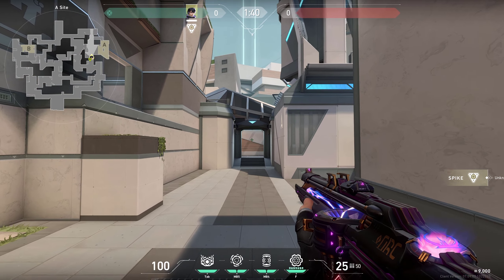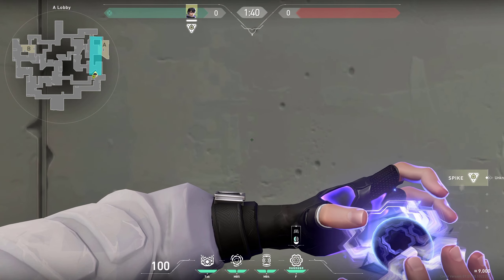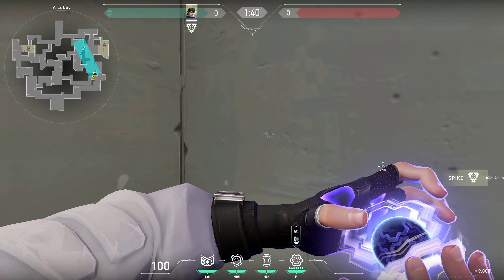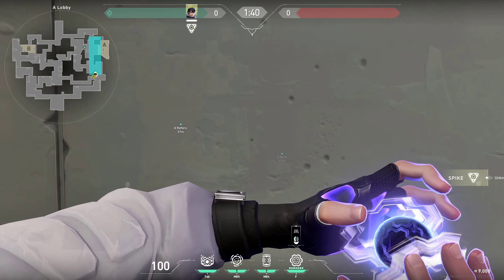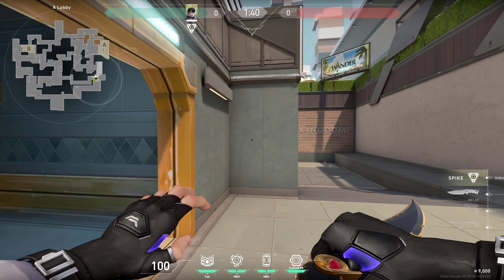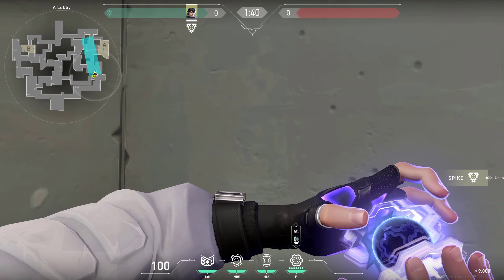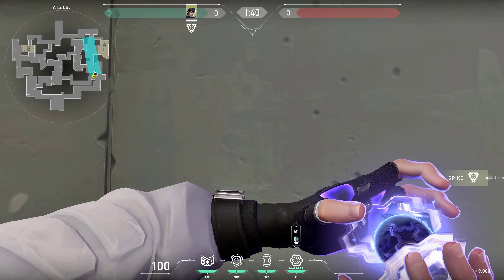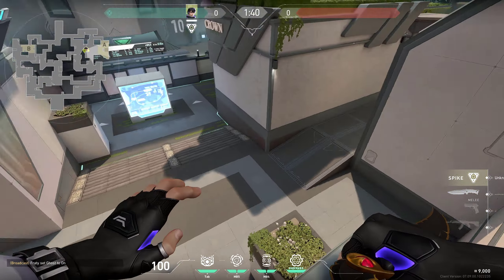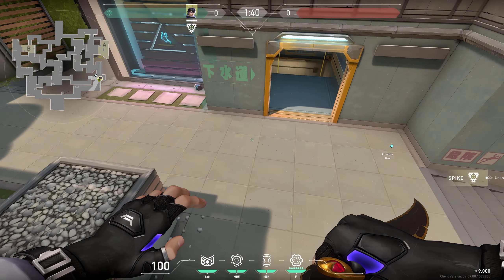You can use your ultimate from a safe spot - for example this one. As you can see it's gonna reach all the way into elbow, rafters, and even ramp. However, it would be quite difficult to predict where enemies are, so I recommend first getting info on where enemies are playing and what their habits are, and then using your ult. Try to take out one defender so that it's easier for the team to push in.